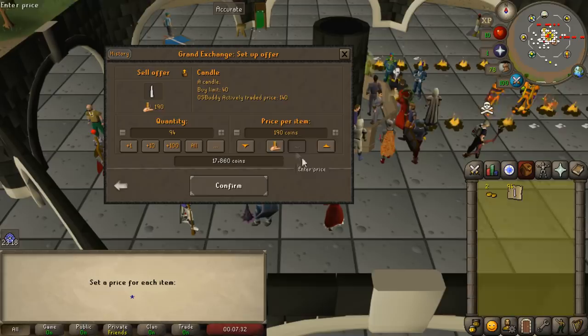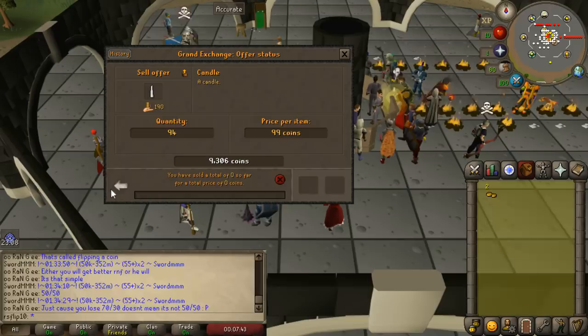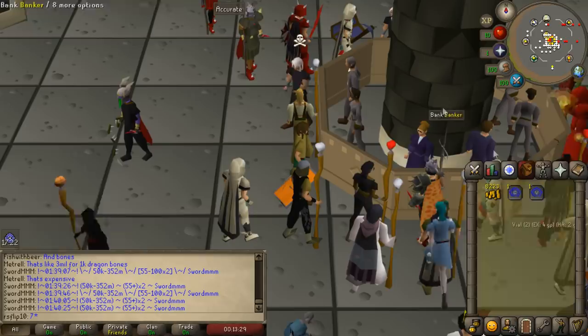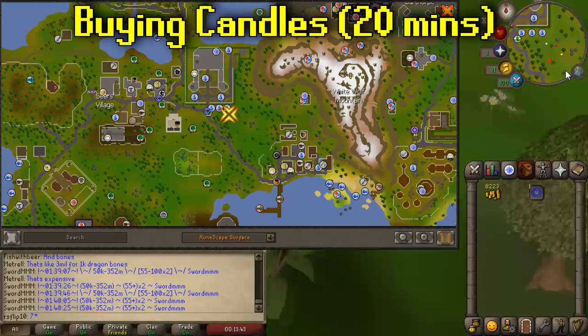We made it back to the Grand Exchange and the actively traded price is showing 190, which would be amazing, but we really need the money right now so we're going to list them at 99gp. We sold off most of the candles for 99gp each and have about 6k to work with. We bought a Camelot teleport and a rocktail to save time. From Camelot we'll run back down to Catherby and buy out maybe 500 to 600 candles — that should be enough to get us started.